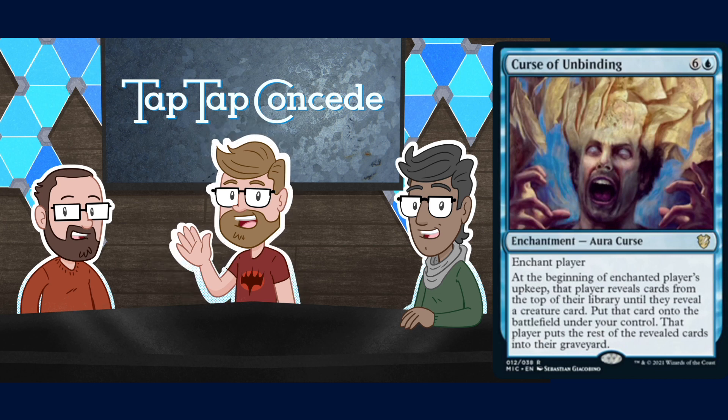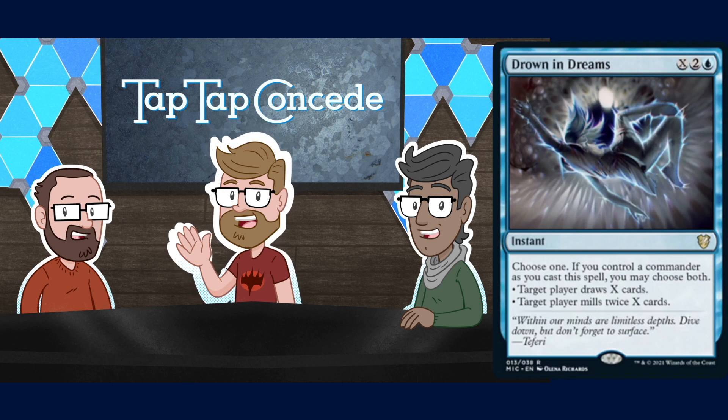Both blue cards from this deck seem pretty fun so far. Drown in Dreams is X two and a blue for an instant. Choose one — if you control a commander as you cast the spell you may choose both: target player draws X cards, or target player mills twice X cards. A bit of an aggressive mill strategy.